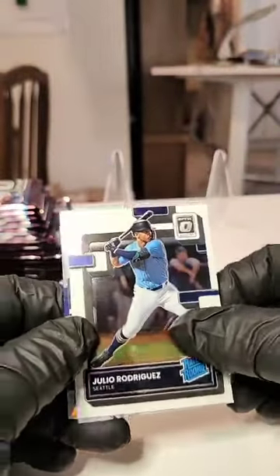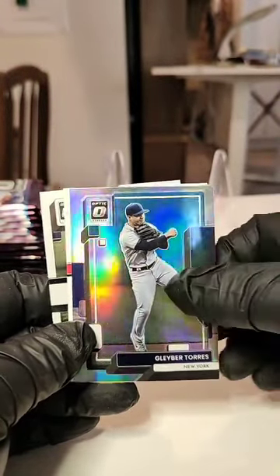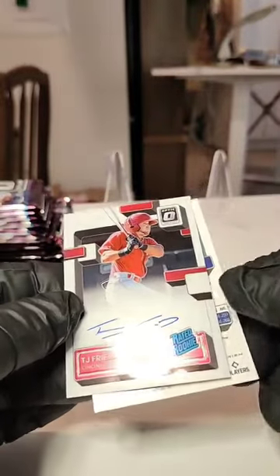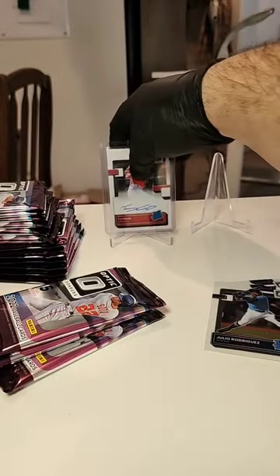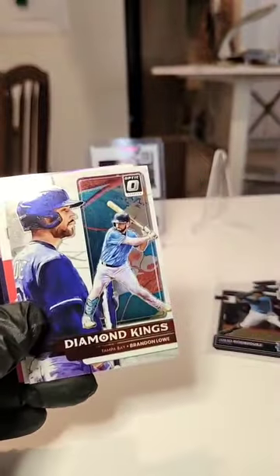Boom — J-Rod! Bang, right away! What a first blaster — J-Rod. Louis Roberts, Gleyber Torres, Taj Bradley, and TJ Friedel — on-card auto! On-card auto, bang! First blaster, bounty hit. We're going to do the drawing for the Sixto Sanchez afterwards since we're running a little bit late. We'll do that in an addendum video and patch it together onto YouTube and post it on Facebook as well.